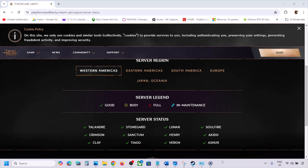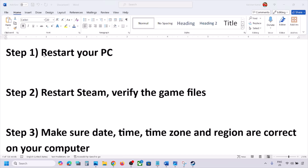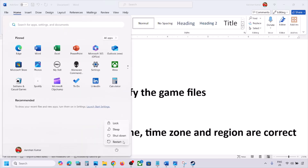If there is no outage but you're still facing the problem, follow the steps shown in this video. The first step is to restart your PC — do not ignore this step. Just restart your computer once, and after the system restart, launch the game and check.